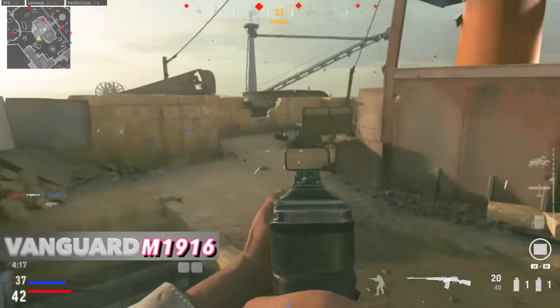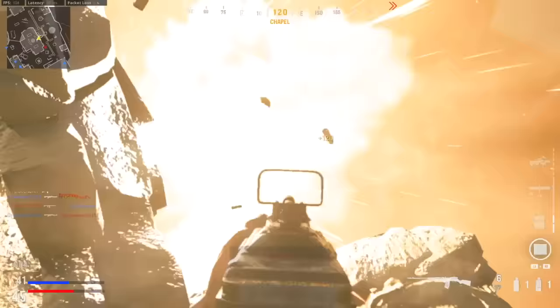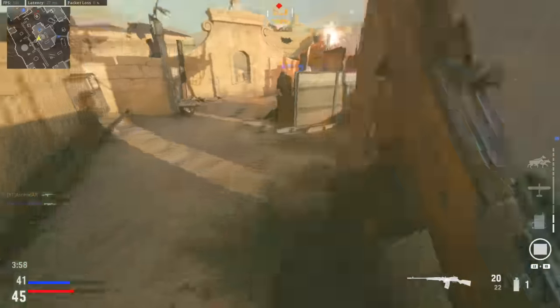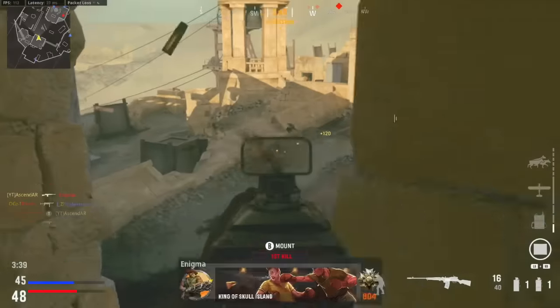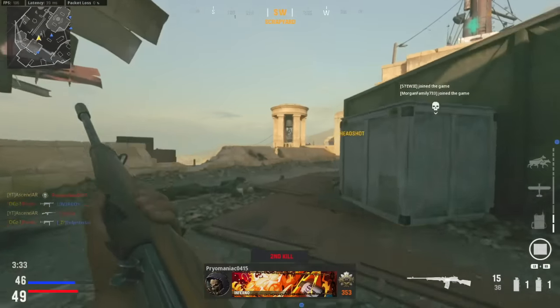Vanguard, M1916. We're back to another marksman rifle, but this time it fits the game well being a World War 2 title. Like every marksman rifle, it has high damage, is semi-auto, and uses sniper ammo. If you hit your shots, it can work well, but if you miss, you won't have a good time. It works best if you move strategically from point to point, because its sprint-to-fire and ADS aren't very good and it will lose to ARs and SMGs if you get caught running. It's so basic with such a basic name that it just doesn't stand out.